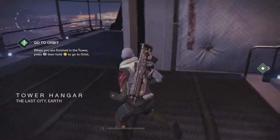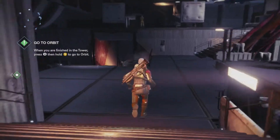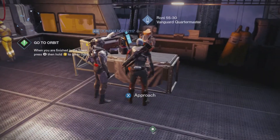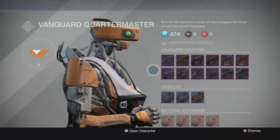So you go in here where your ship's at, and next to him is going to be a robot behind a little stand. Here he is right here — this robot here, this is the Quartermaster. This is where you go to see your stuff. You can't use it yet, but this is where he's at.